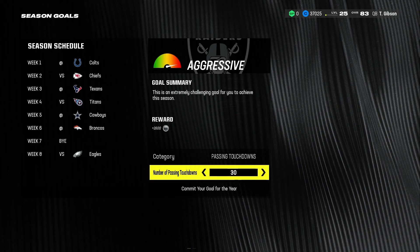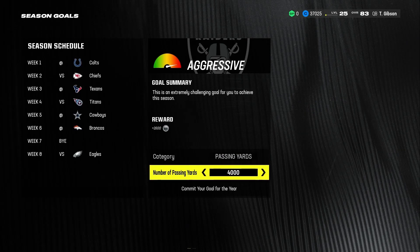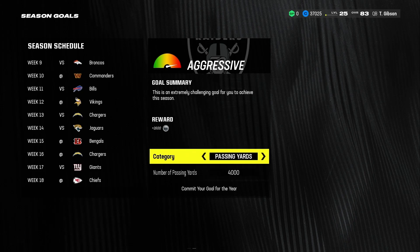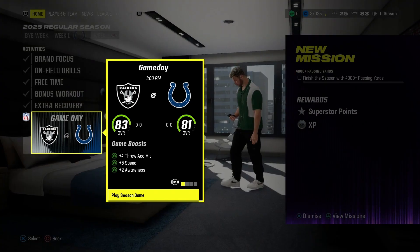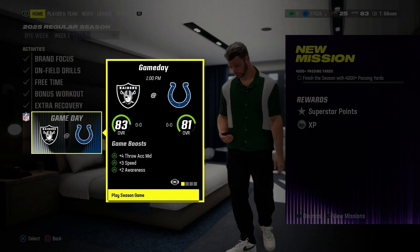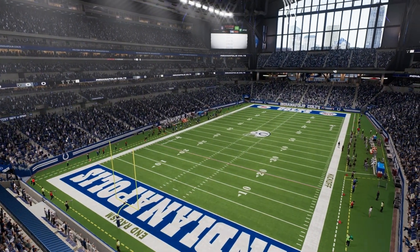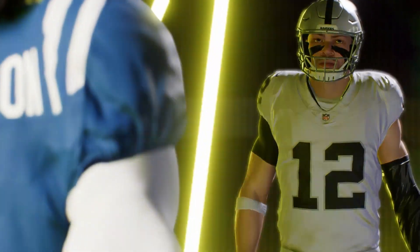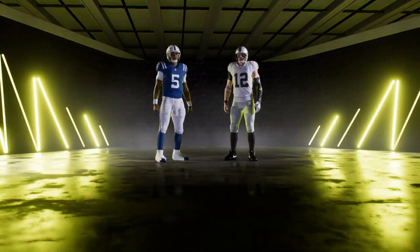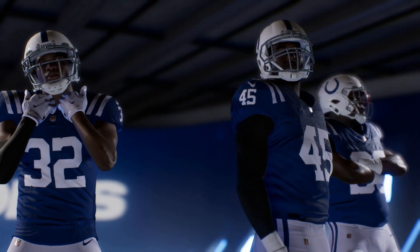Let's set our season mission. It's touchdowns or yards — I think we're more likely to guarantee 4,000 yards than the touchdowns, but we easily killed both of these last season in the MVP season. I'm comfortable committing to 4,000. From this point on, I would hope Tyler is a perennial MVP candidate. For this game in week one against the Colts, we have plus four throw accuracy mid, plus three speed, and plus two awareness. We're in Indy to start the season — no home game to start the regular season this year. NFL Kickoff — we've got Anthony Richardson and Tyler Gibson in the same draft class, now franchise quarterbacks for their respective teams.